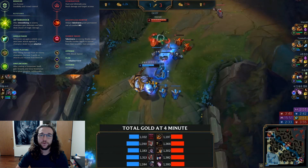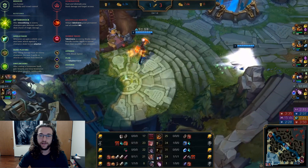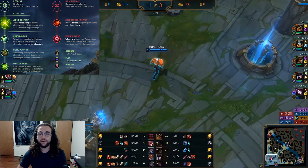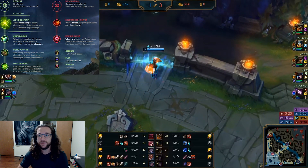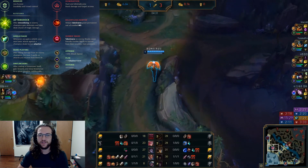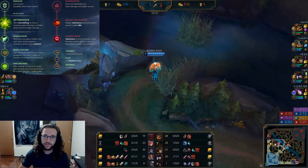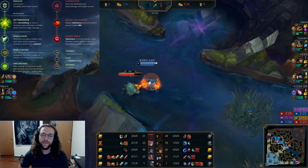For the secondary tree I have Domination. You could go Precision and take tenacity runes plus something like Coup de Grace, but since I already have tenacity covered in Resolve, I went Domination. Relentless Hunter is just broken on early-game junglers that want to get things done in the early-to-mid game — you zip around the map super fast. It feels great on champions like Zed, Jarvan, and Vi. That's why it's selected here.